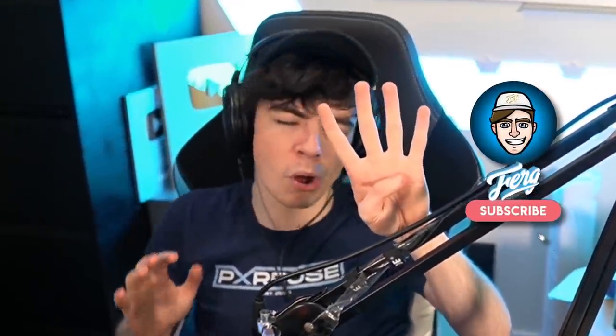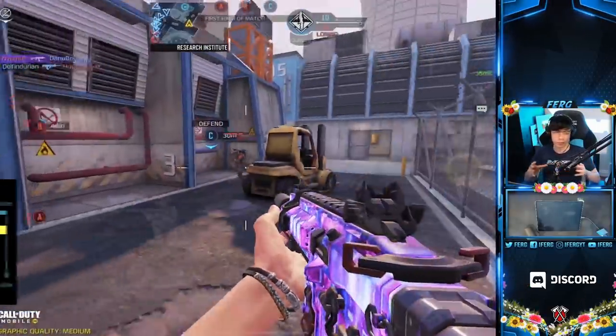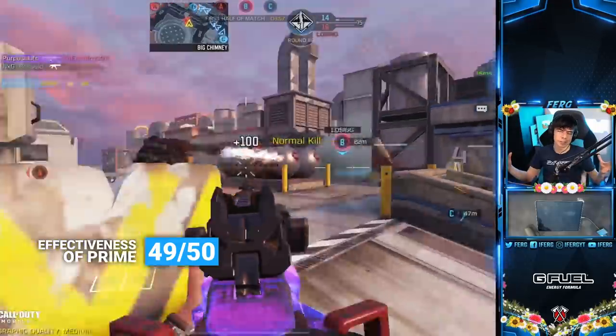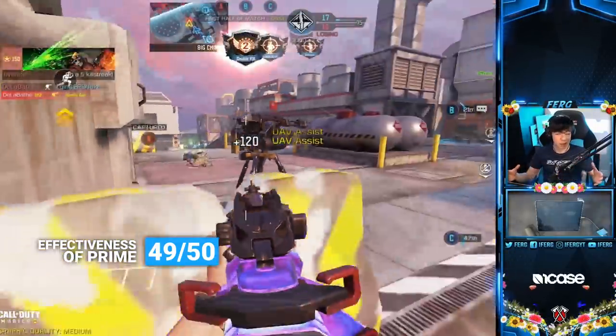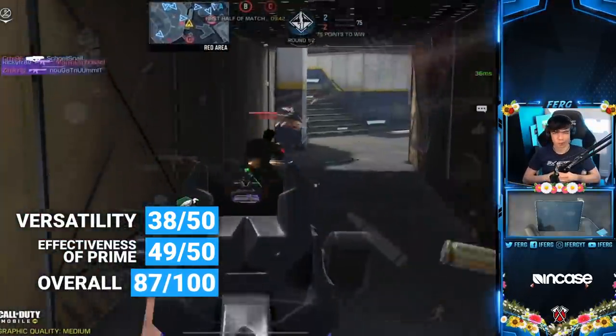Coming in at number four is a gun with the slowest time to kill close range out of every assault rifle on the list. However, with its virtually non-existent recoil, it's a really good assault rifle for medium to long range — and great for players who prefer an easier control experience. That's why it's number four and not higher. It's the ICR. For effectiveness of prime at long range, I'm giving it 49 out of 50 because of its incredible recoil control. For versatility it gets outclassed close range, so it gets 38 out of 50 — still giving it a solid 87 out of 100 on the Fergo Meter.